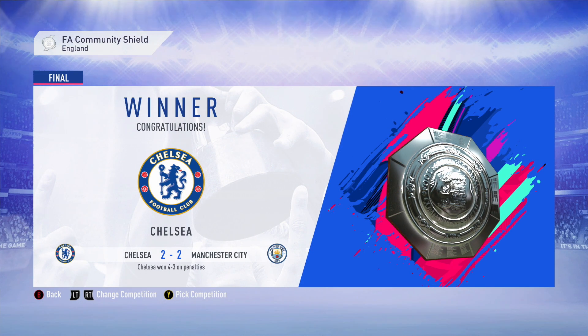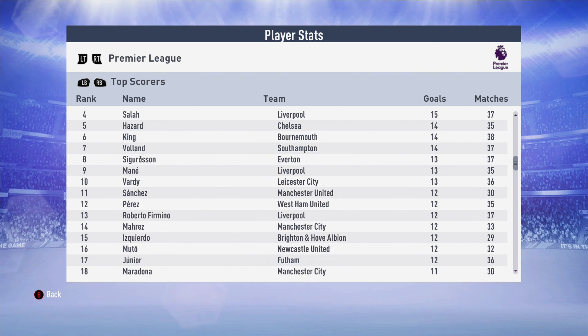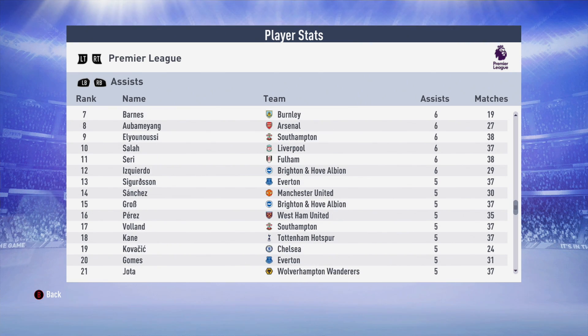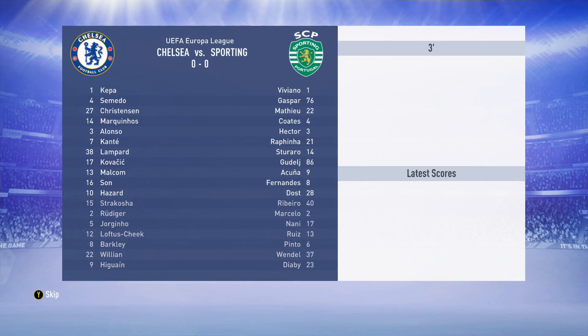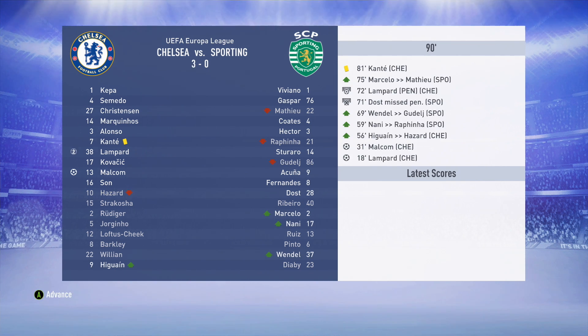In the Premier League top scorer rankings, Eden Hazard is in there with 14 goals - he's had a great season, but not a single other Chelsea player features. Hazard is one of the top assisters with 8, with only Ozil and De Bruyne having more. Frank Lampard contributed 6 assists and Kovacic 5. In the Europa League final, we're facing Sporting and we are definite favourites. Lampard scores the first goal, Malcolm makes it 2, and we sim the rest - it's a 3-0 win! Super Frank gets a brace in the final, and that's our second trophy of this rebuild.